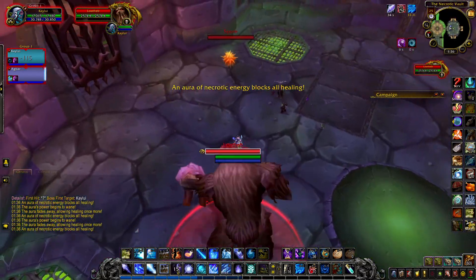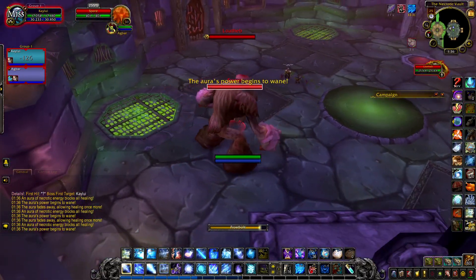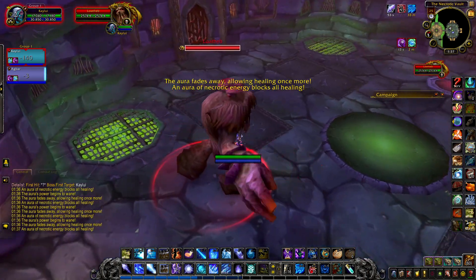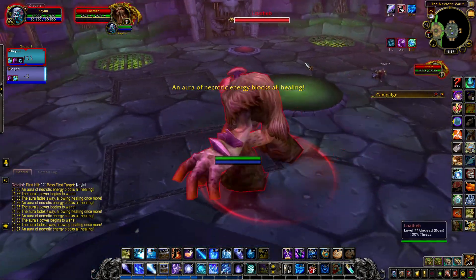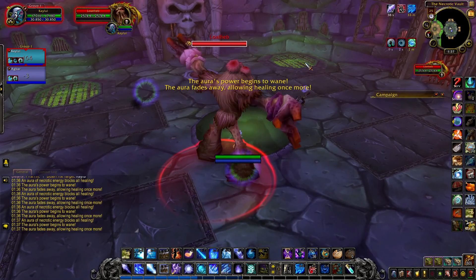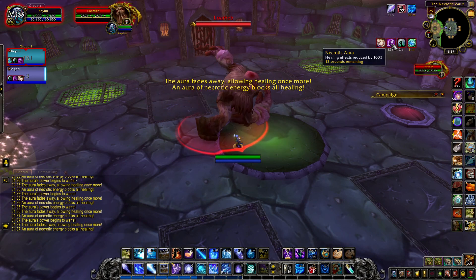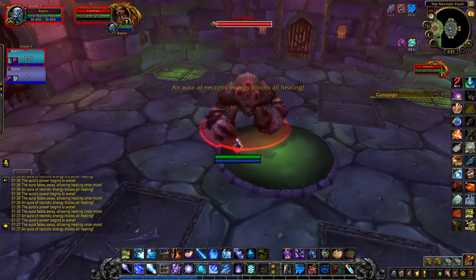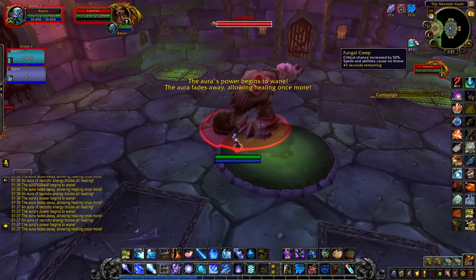Critical chance increased — okay, these spores are spawning in different places throughout the room. That's not the case in classic — they're supposed to pick one corner and stay there. In this version it might be different. Does he even do the big shadow damage? Inevitable Doom is on right now, about to expire — I just resisted it. Oh yeah, I didn't get it either, we both resisted. It should pop again here in a second.